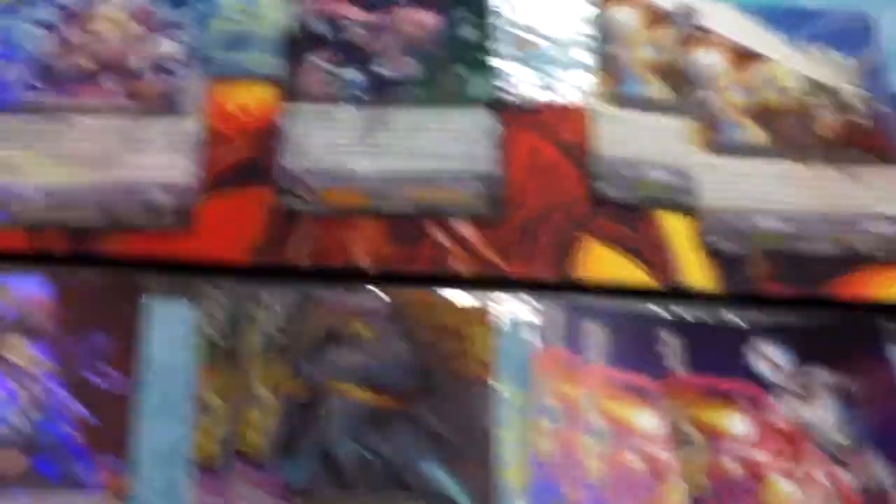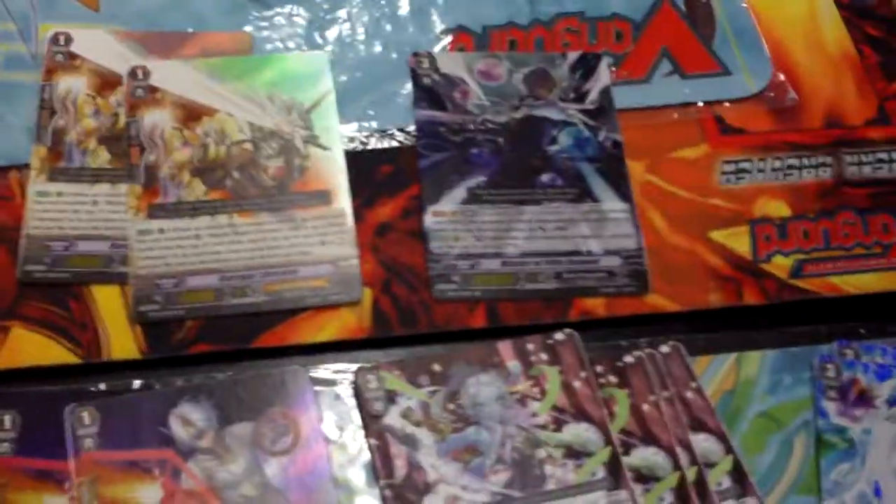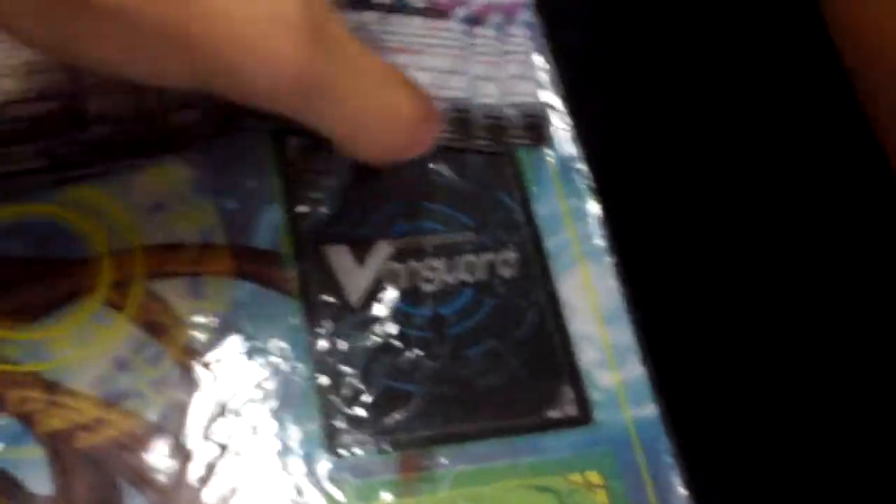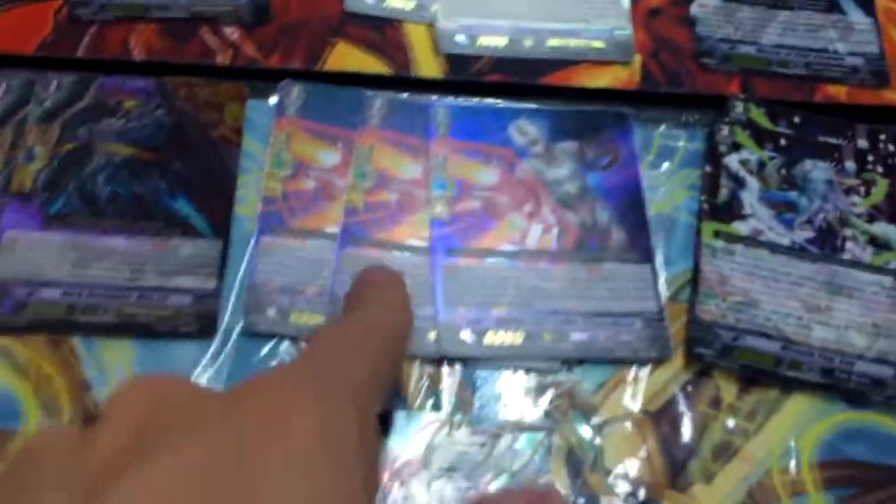Here are our double R's that we pulled. We ended up pulling one Chelsa, one of the Etains, two Barkles, one Emblem Master — I believe it's our fifth element — three of the Break Rides for Dark Irregulars, Dianthoraine, and four IVAs.